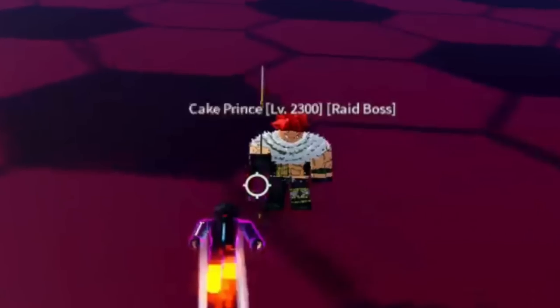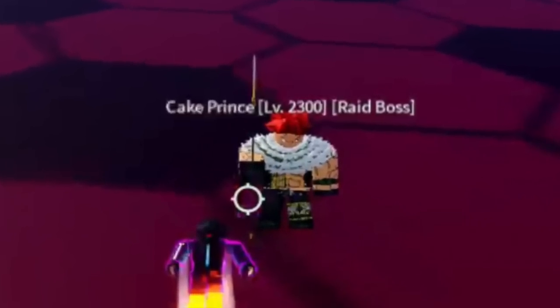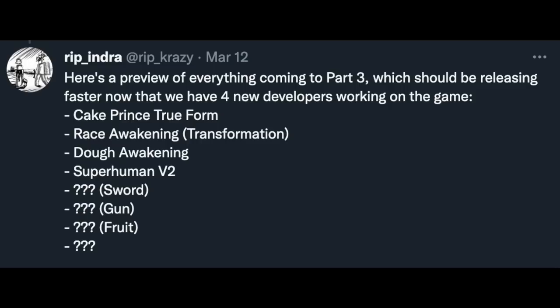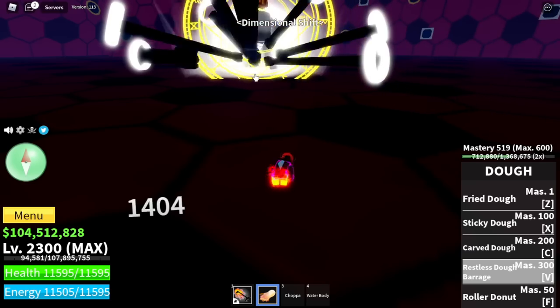Oh, here it is — the Cake Prince, and he has a weapon. So again, that is our target. We need to unlock that. Also, a post from the developer of the game — as you can see, Cake Prince Spoo 4 and also Doe Awakening. So I want you to focus on that.